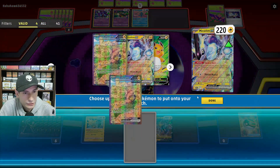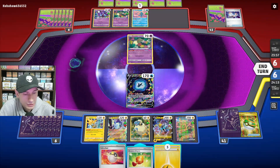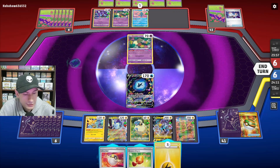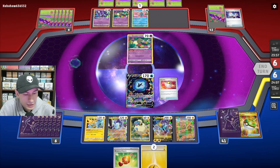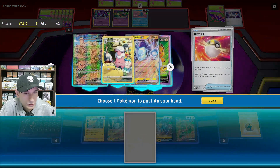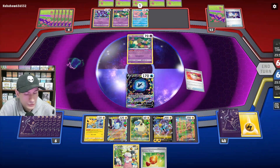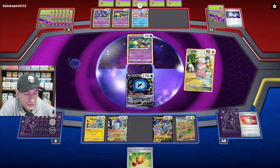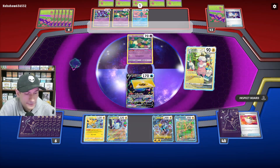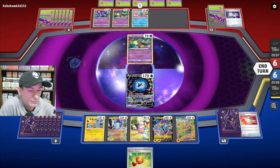Let's use Hand Immune Net for Iron Hands. Then let's Ultra Ball for Flaffy. I feel like we have just such a slow start here. Let's use Dynomotor on Iron Hands and pass.